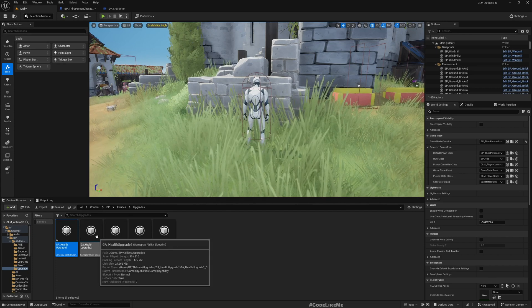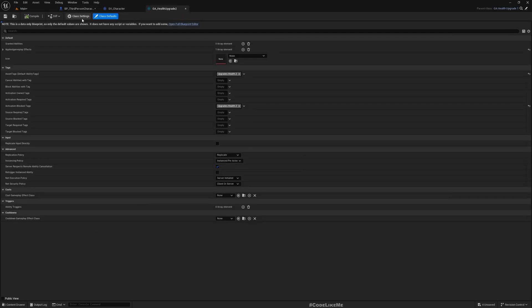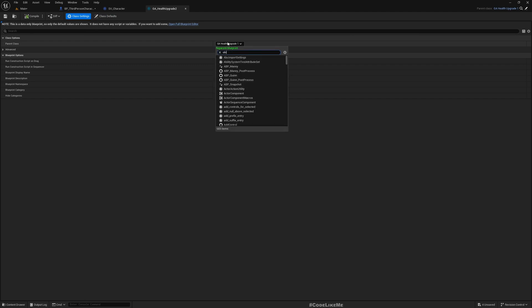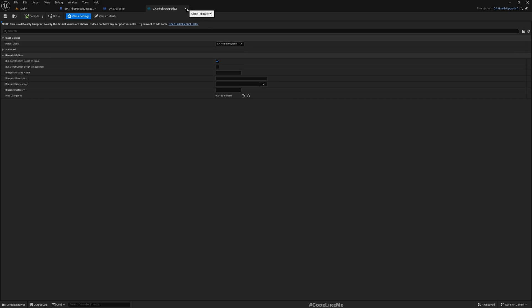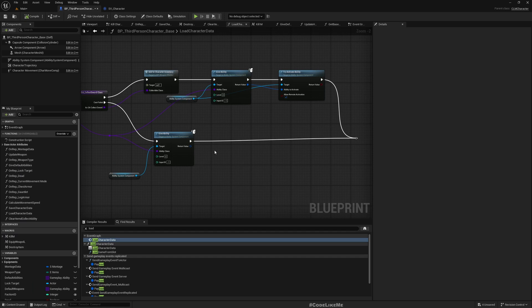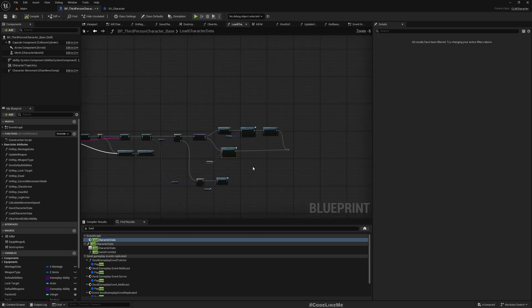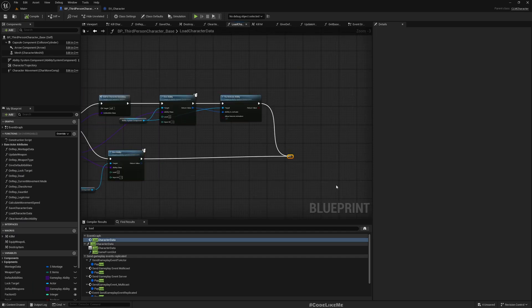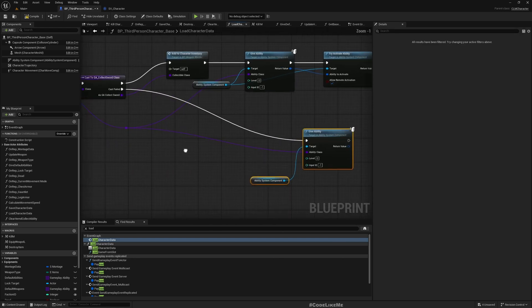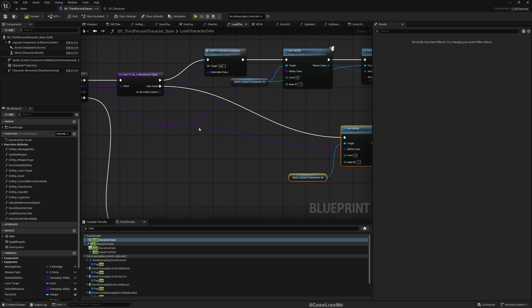I'll do the same for GA Health Upgrade Two as well. Actually I don't have to, because this is a child of Health Upgrade One, so it's fine - no need to change anything there. This might look like a less clean way to handle this but I don't see any other way to do it.